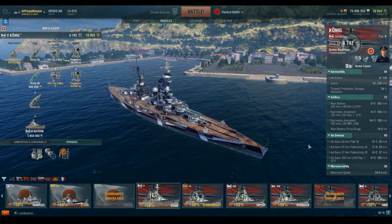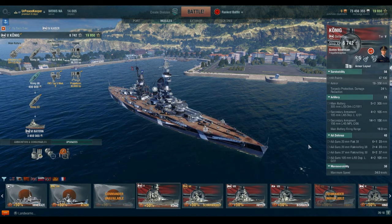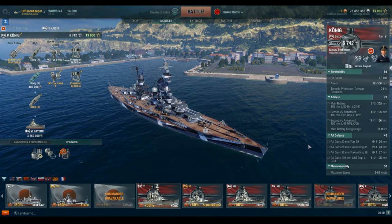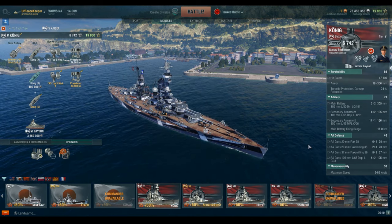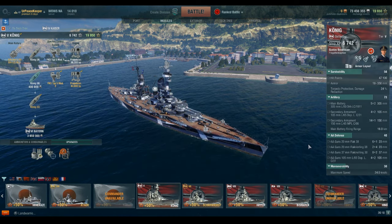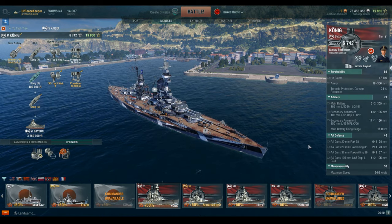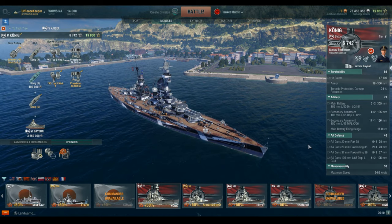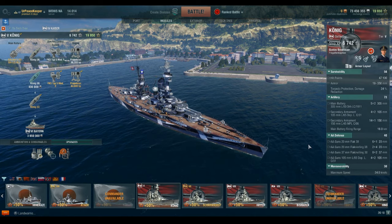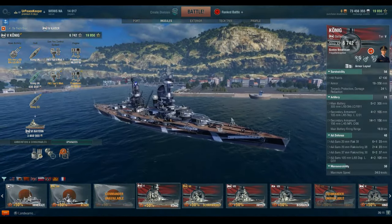This is the Kunik class of battleships. Before we get too much further, there are two parts of the pronunciation of this name we need to address straight off the bat. The first is, you will see this frequently typed out as K-O-E-N-I-G. That is a correct way of writing out, in the standard 26-letter alphabet of the English language, the umlaut — the two dots above the O.